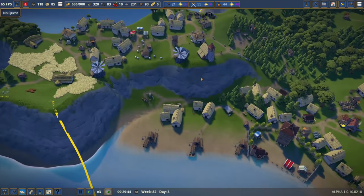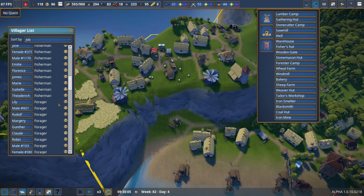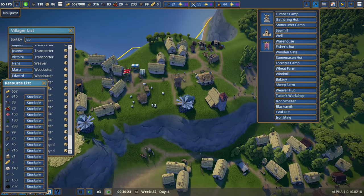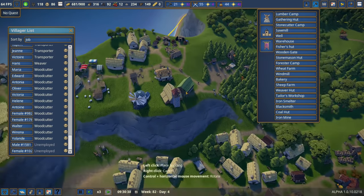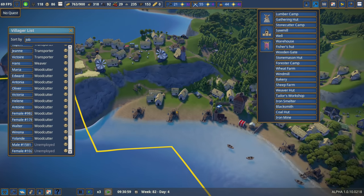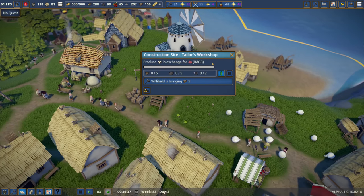I'm guessing clothes are probably the option. Do we try clothes? Do I dare? We have two people unemployed - we could get a Taylor's Workshop. Do we have cloth? We do. I think we try it. I want to save my game before I do this, because this could cause it all to fall apart. But I'm pretty sure the Taylor's Workshop is like the only thing we don't have. The Taylor's Workshop is coming together and Willabald's coming over to start working on it.